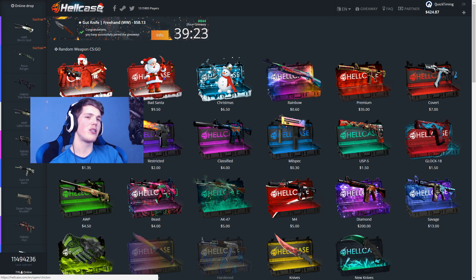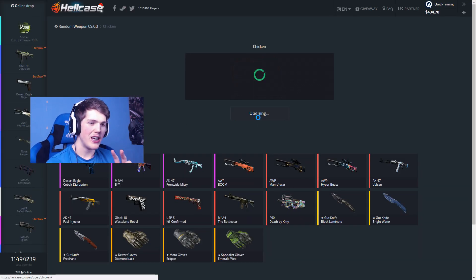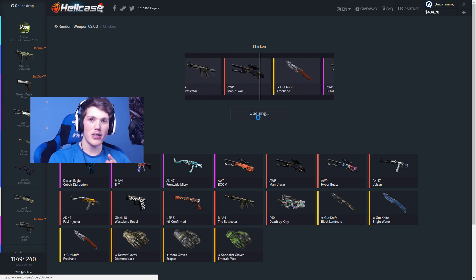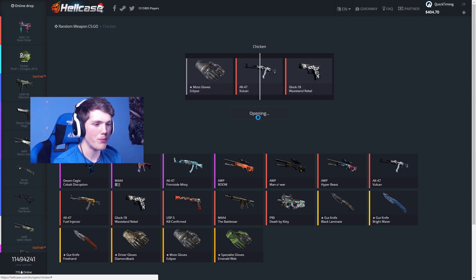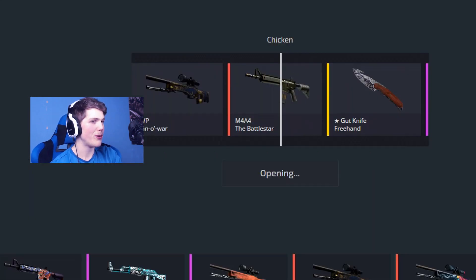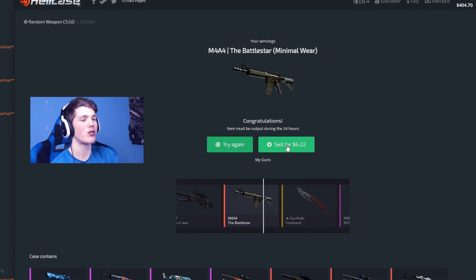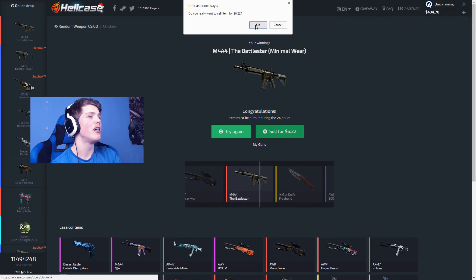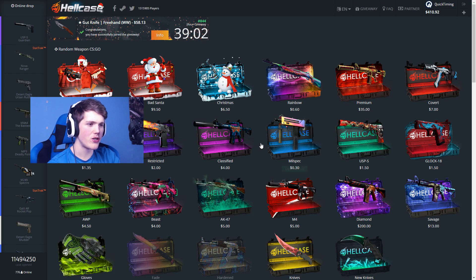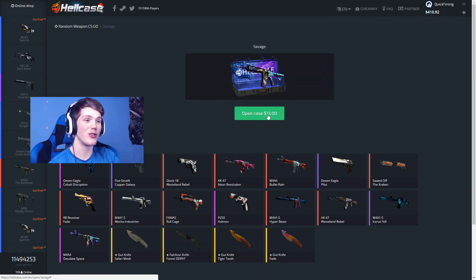This Chicken case is twenty dollars and I think they've only just added it to the website, but there are some extremely expensive skins in here — for example the Emerald Web Specialist Gloves. We of course won't be getting anything nice though. We're getting an M4A4 Battle Style for six dollars and twenty-two cents. So we've got four hundred and ten dollars — we've already gone through forty dollars. Not too good at all.